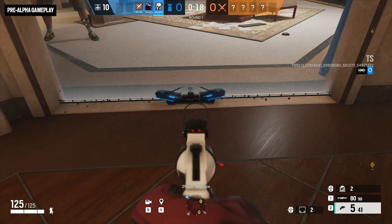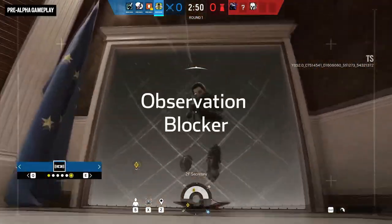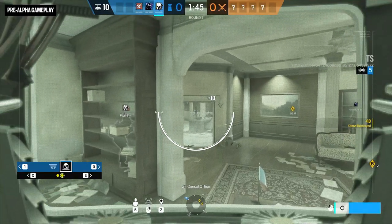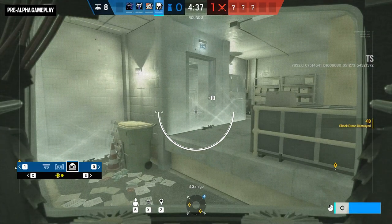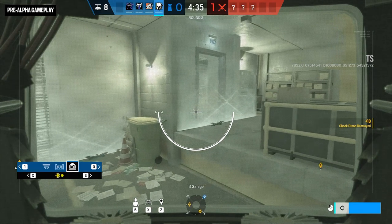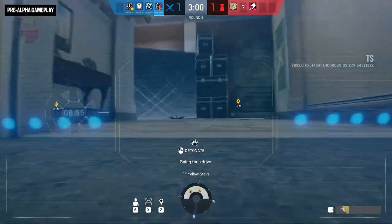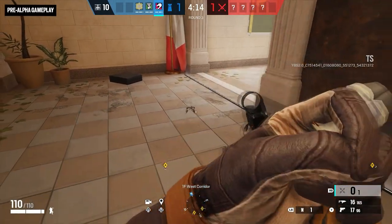We have a new gadget coming in this season for the Defenders — this is the Observation Blocker. To sum it up, it's basically a sense wall in a small gadget, and it's only visible through a camera. So for example, your drone, Zero's gadget, IANA's hologram, or even default cams that were hacked by DokaBi — be noted of that as well.